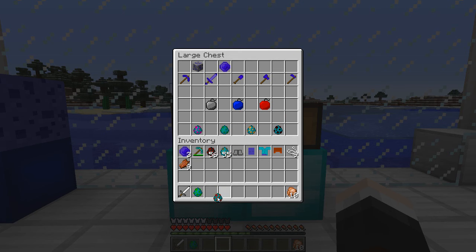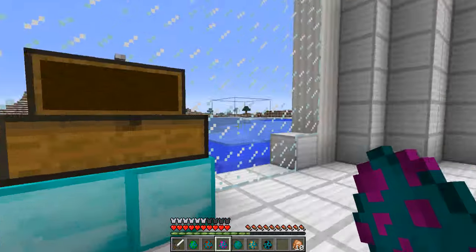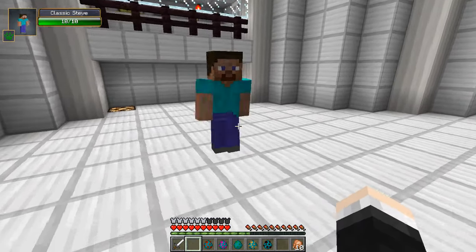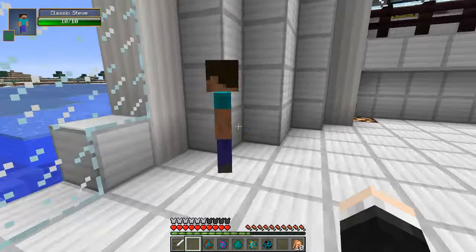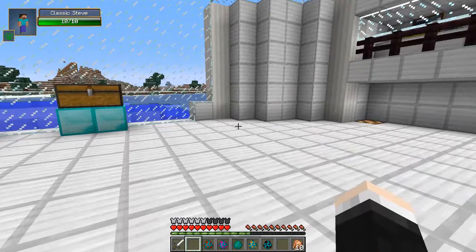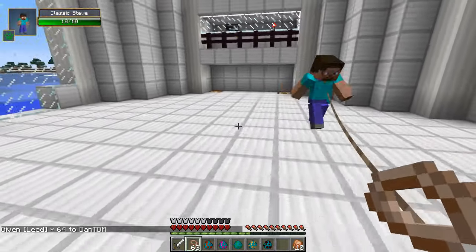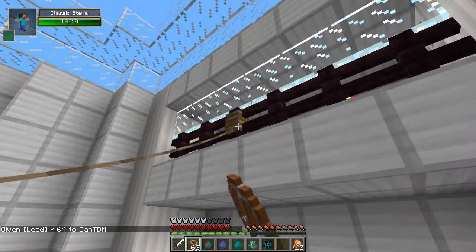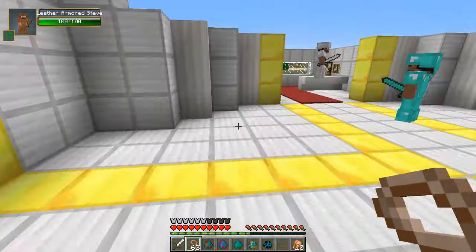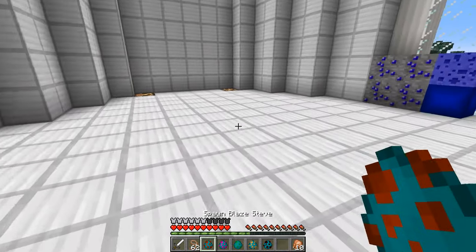Let's go back and take a look at some of the hostile Steves. We have classic Steve, blaze Steve, ender Steve, creeper Steve, villager Steve, and a straight-up hostile Steve. Here is classic Steve - he looks a bit different from normal Steve, he has half the health, but he's looking beautiful. You walk very strange, my friend. You know what, let's grab a couple of leads and see if we can lead these around - yes you can! Come on Steve, let's go take over the world together.